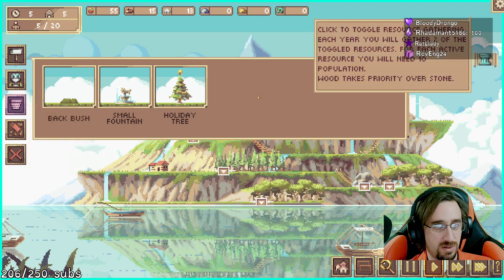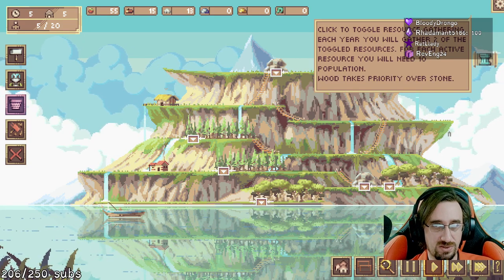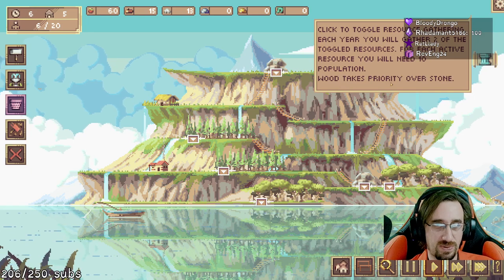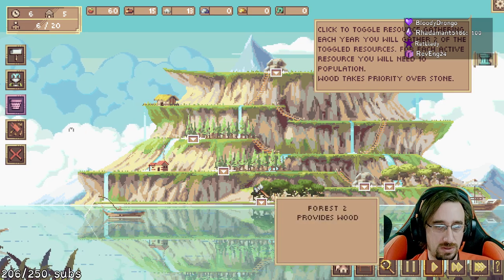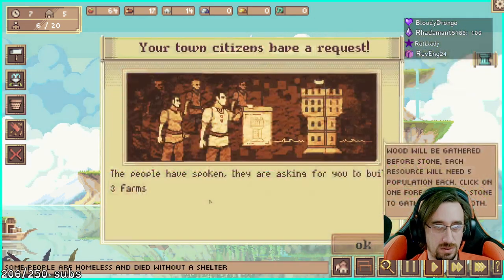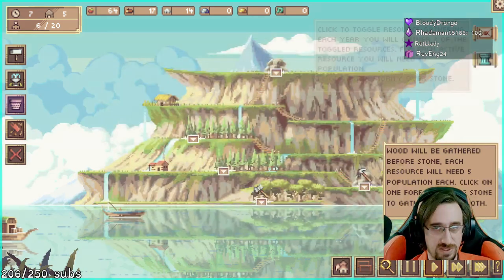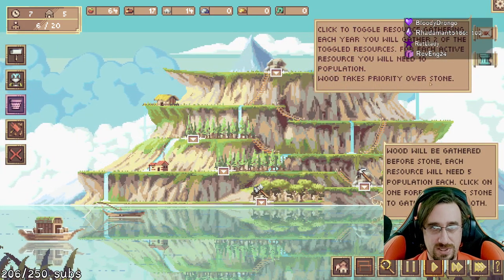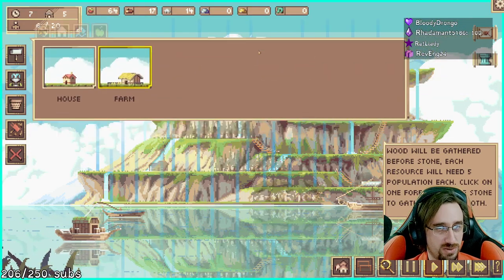Second button on the left — that's the second button on the left to me, or second button on the left here. Toggle resource gathering: each year we'll gather two of the toggled resources for each active resource. You will need ten population. Wood takes priority over stone. Your town citizens have a request — they're asking you to build three farms. Wood will be gathered before stone, each research you'll need five population.